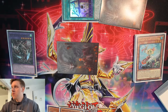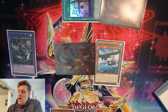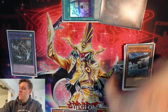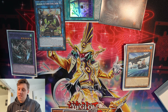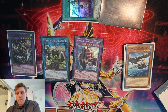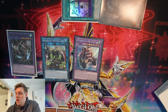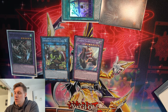Jord effect summons two tokens — one to our field, one to our opponent's — make them Light attribute. Now we use Black Eyes: summon itself and add back the Whitebeard to hand. We link off the Black Eyes and the token for a copy of Blackbeard. Blackbeard targets itself, and since our opponent has a Light token we summon Lis, equip and draw one — we draw into another Shipyard, which is fine as a Plunder name for ammo. Lis then special summons Whitebeard back.